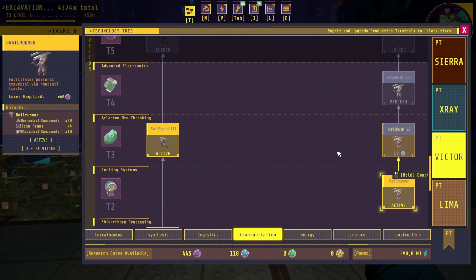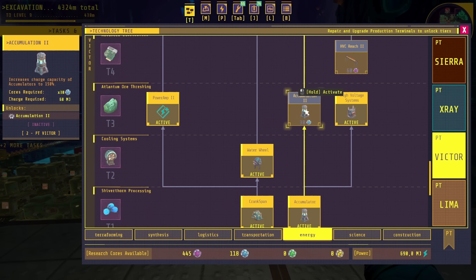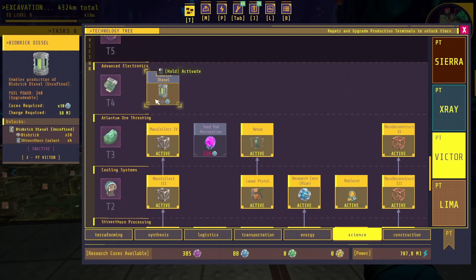I did upgrade suit speed three — I found the data card in that little office down in the admin area. Rail rush I'm not in a hurry for because I haven't set up any monorails yet. Accumulation two is an interesting one — it increases the capacity charge of all accumulators to 150. I think I'm going to do that because right now we're getting 690 megajoules. I might as well do the ones with the purple cores.